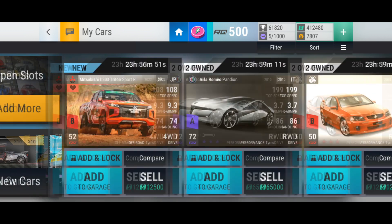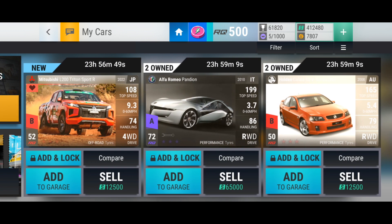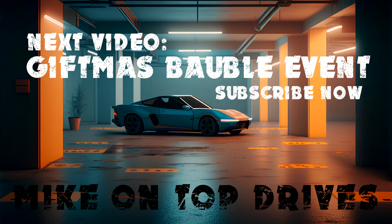That was a pretty good pack opening — we got a new car, and we got an Ultra and an Epic for the fuse pile. Nice. Thank you very much Hutch for the extra stuff — it's a nice idea, because what else do you need those event tokens for? Please go ahead and hit that subscribe button, leave me a comment if you've got something to say, hit the like button, and come back next time. Thanks for watching!